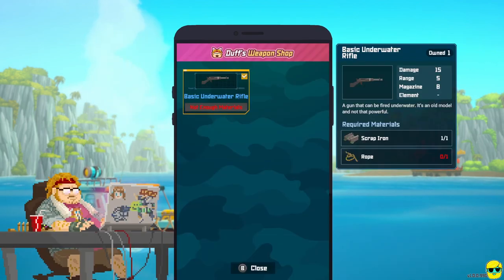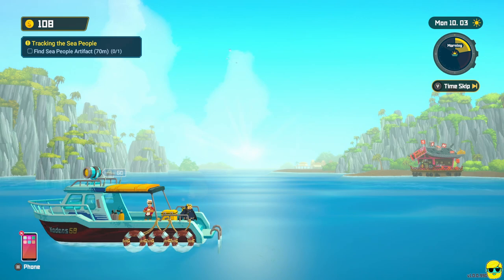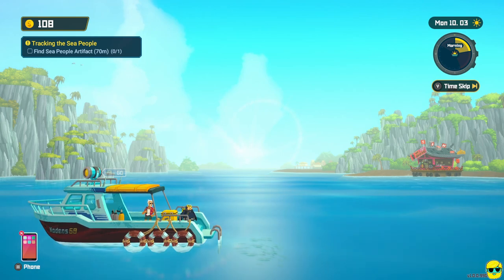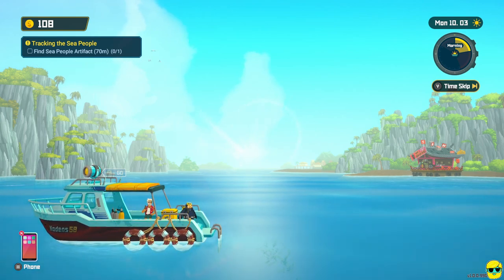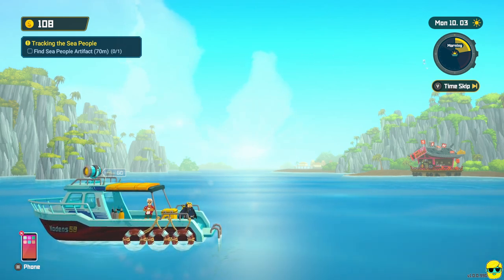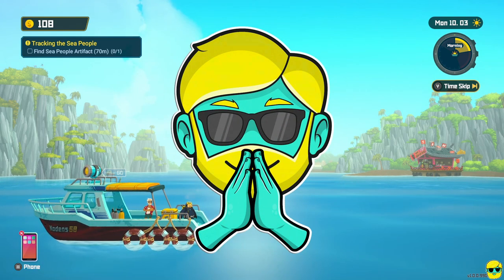At the weapon shop right now we can't do anything — we don't need to craft the rifle since we already have that gun. Now it's just about diving, going back, getting more sushi, trying to find a Sea People artifact, and leveling up Bancho Sushi and repairing it. We'll get into that next time. This is a good place to end this second episode of our Complete Beginner's Guide. I really hope you're finding this series helpful and fun, and that you're enjoying Dave the Diver. Please post any questions in the comments below — I'd love to help you out. Thank you so much for watching. Take care.